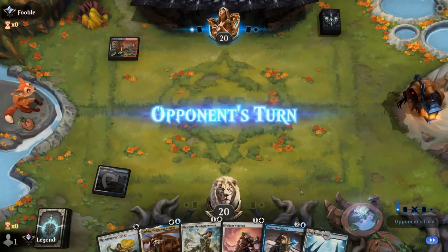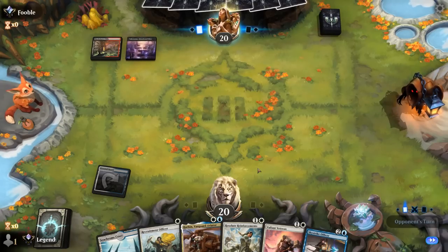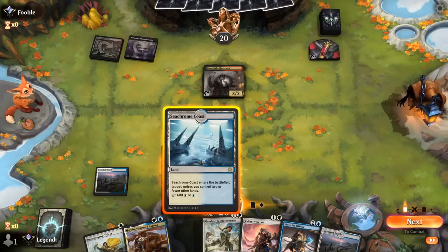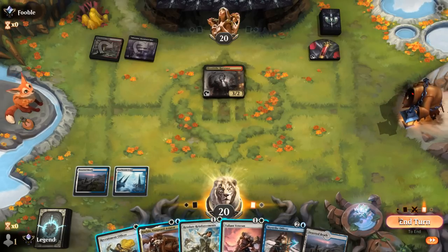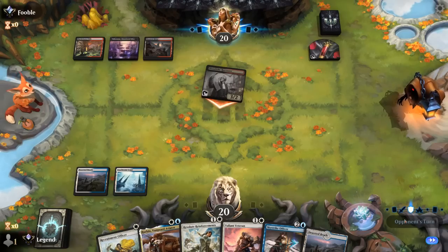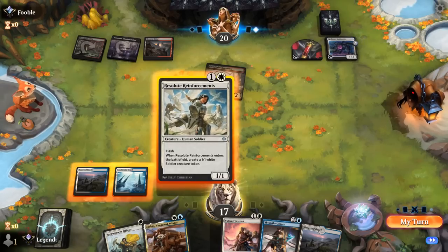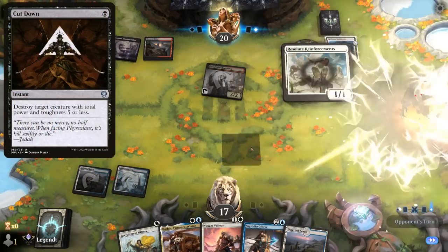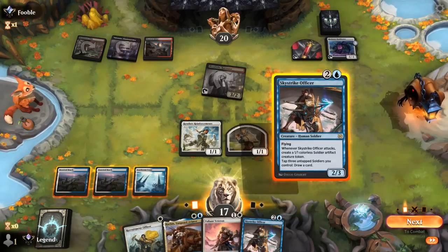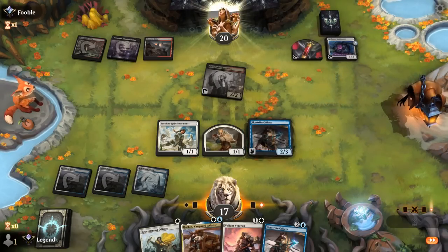Probably prefer playing my two-drop on curve. Up against Red-Black — Harvester. There's a third land, so we could curve Reinforcements into Skystrike Officer and draw right away. Bangbuster's fine, and Harvester by itself doesn't kill Skystrike, but they might have a Cut Down in hand. Backup Skystrike makes me less afraid of running one out — I doubt they'll Cut Down a 1/1 here, but they might Cut Down Officer, forcing me to tap to draw. Prefer that over getting in 2 damage.